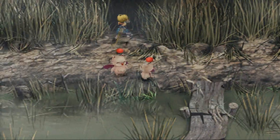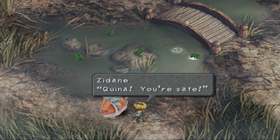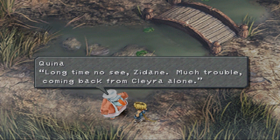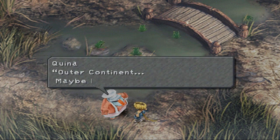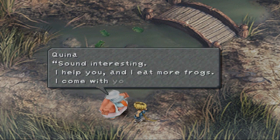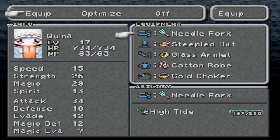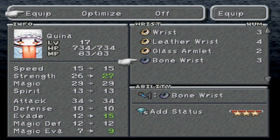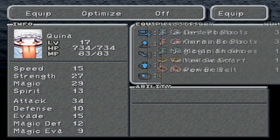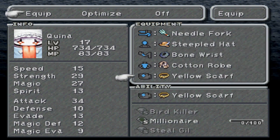Now this is a swampy area — kind of reminds me a little bit of the Rescuers with Bernard and Bianca. Wait, what the? Quina — wait, you're safe? Long time no see, Zidane. Much trouble coming back from Klyra alone. Wait, do you know a way to get to the Outer Continent? I heard there was an entrance somewhere around here. Getting right to the point. Outer Continent — maybe I find more delicious frogs. Sounds interesting — I help you and I eat more frogs. I come with you. So we got Quina back. And I love how Zidane had no care at all for Quina — it was like, how are you doing? How do we get to the Outer Continent? Like, what a jerk.